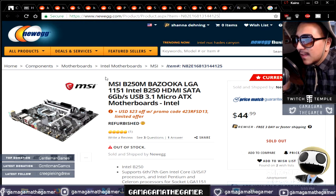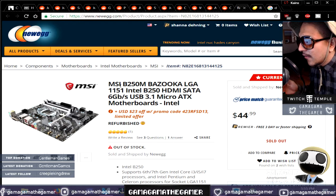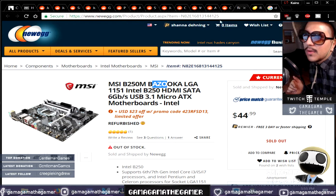Look at this — this is a B250M Bazooka, okay? B250M, this is from 45 bucks. You take away 23 bucks, this was like 20 dollars, guys. For an MSI B250M Bazooka.